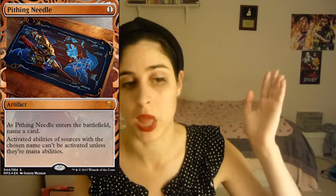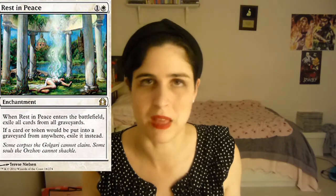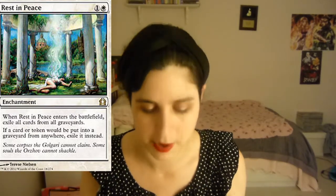Pithing Needle stops a lot of different things — naming a planeswalker like Elspeth, Sun's Champion can completely shut someone out. Rest in Peace is another great versatile card; it's an enchantment that stays on the board permanently until removed, and it hits a ton of different decks. It's great against basically every blue deck and also completely hoses graveyard decks like Living End. The point is: be versatile with your sideboard and run cards that hit a variety of decks.